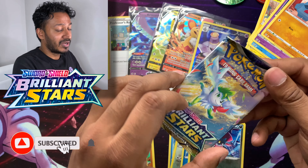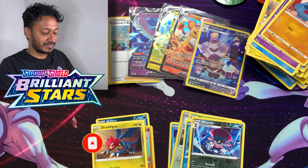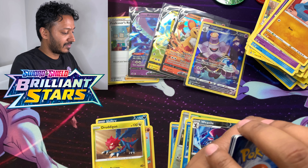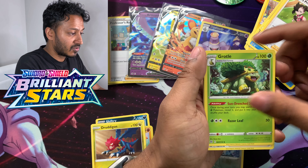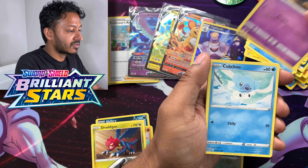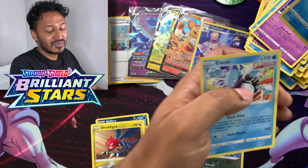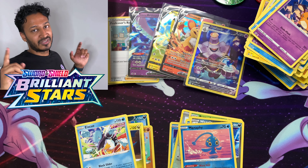Last pack magic in this Professor Juniper box — let's see what we get. We got Dark Energy, Marnie's Pride, Grotle, Berry, Exeggcute, Farfetch'd, Duskull, Cubchoo, Dedenne, Reverse Holo Manaphy, and an Eiscue Regular Rare. Here's your code card — let me go ahead and clean all this up.